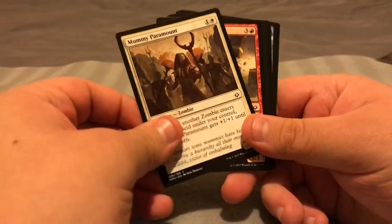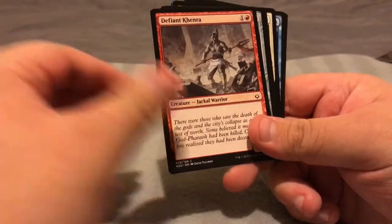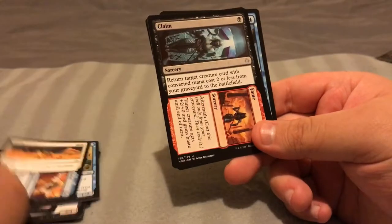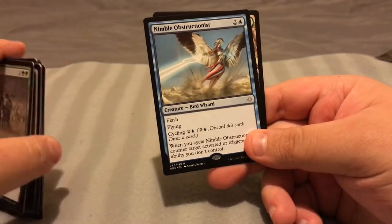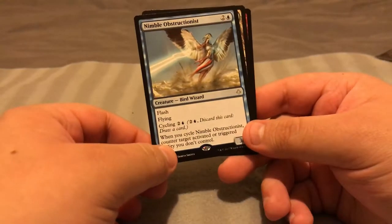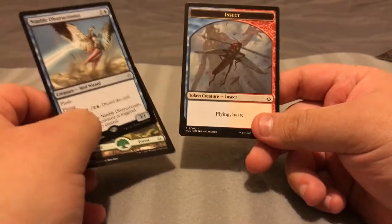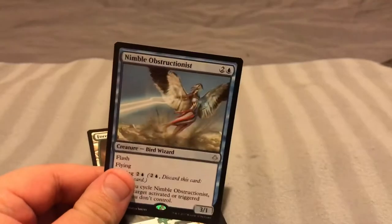I need to get a better camera setup because this ain't working too well. But you know, first time. Proven Combatant, Mummy Paramount, Frontline Devastator, Lurching Rot Beast, Frilled Sandwalla, Scrounger of Souls, Without Weakness, Defiant Khenra, Wall of Forgotten Pharaohs, Cunning Survivor, Farm to Market, Claim to Fame, Overcome. And our rare is going to be blue — Nimble Obstructionist, the Bird Wizard. With Flash, Flying, and Cycling 2: discard this card and draw a card. When you cycle Nimble Obstructionist, counter target activated or triggered ability you don't control. Locust God Insect Token — which is the card I'm looking for. Nimble Obstructionist is our rare from that one. These cards are garbage.